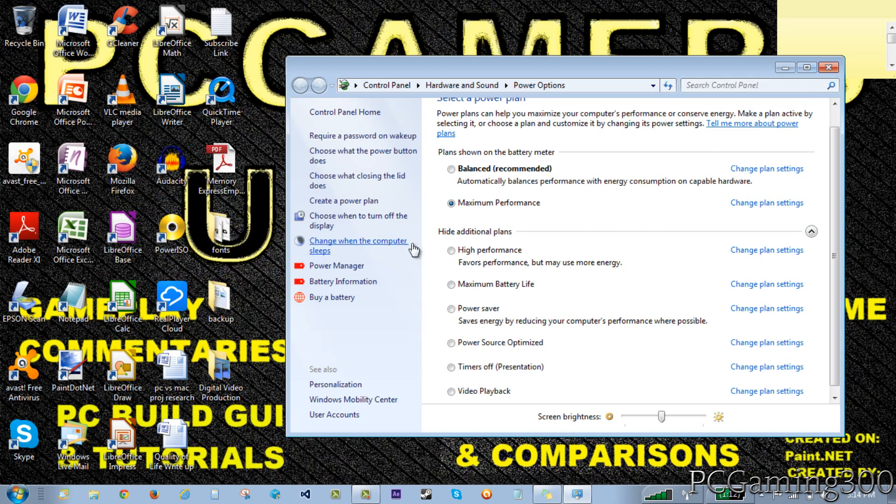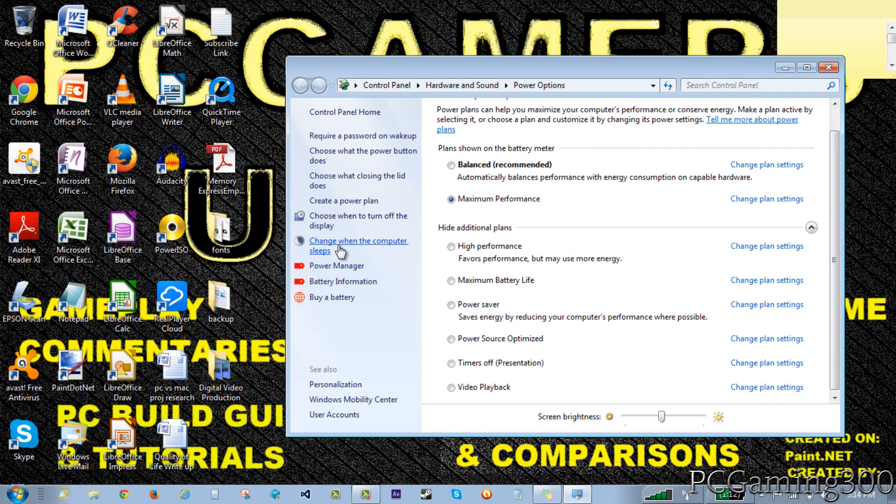Depending on your computer manufacturer, you may have some extra options. For example, I have Lenovo, so I have an extra option I can click on over here. If you have Asus or another brand, you might have something different. So that's the first thing which you can do.